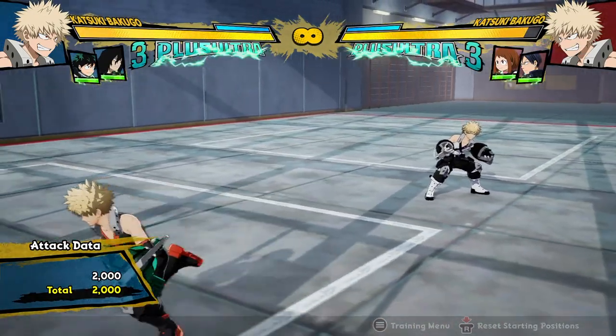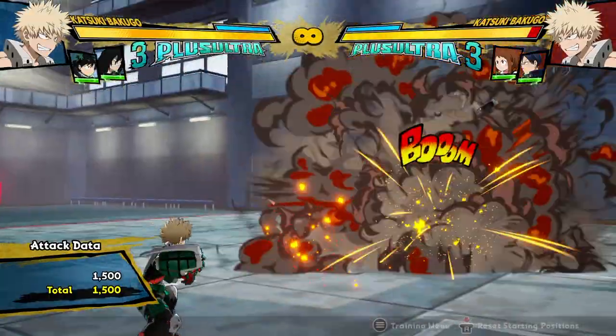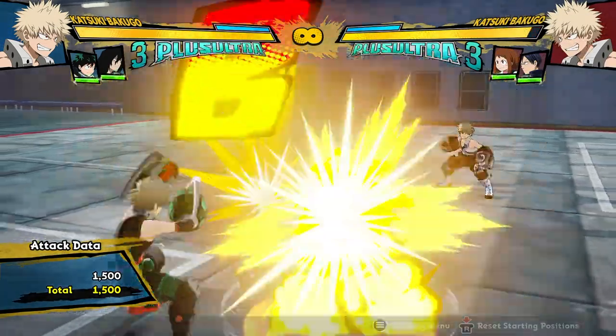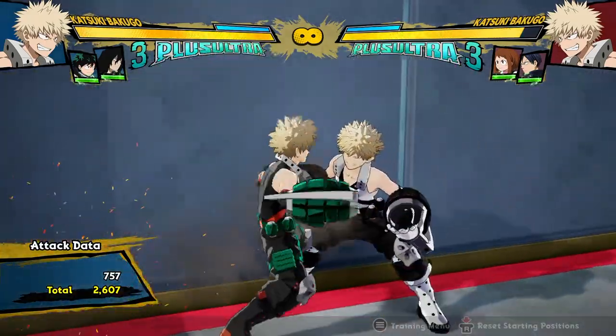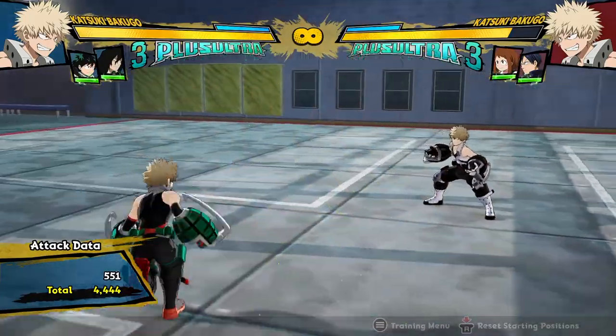One of the biggest changes is that now his Tilt Quirk 1 is actually the bomb release that was his charged Quirk 1 before. Now his Quirk 1 is still just the basic one, but if he charges it, he gets to do the long explosions. So that explosion projectile that used to be really annoying — now he actually has to charge up to do it, which is pretty fair.